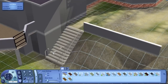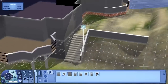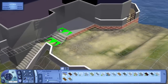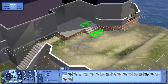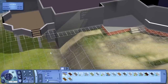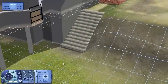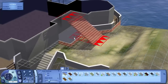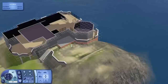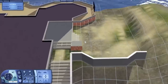I get tons of people always saying the same thing — when they dig down, they get their lots flooded with water. In case you aren't aware, if you build on a lot and dig down lower than the level of the ocean, it will fill with water. That's just the way the game works. You can't dig lower than the ocean level without it filling with water. If you want to dig down or do sloped driveways, you have to do them on lots that are higher up, like a clifftop lot.